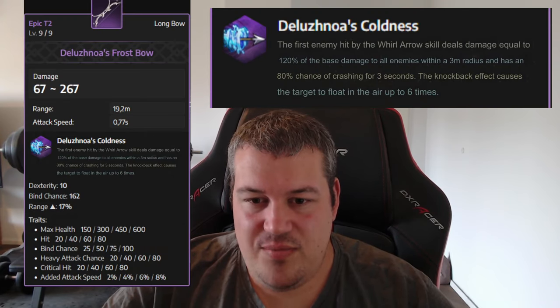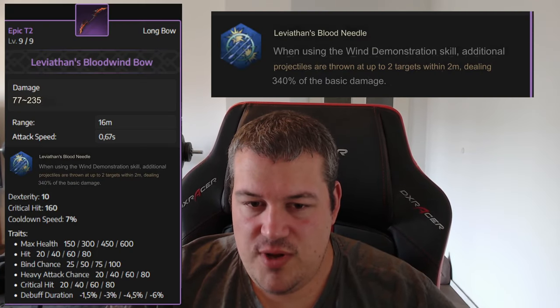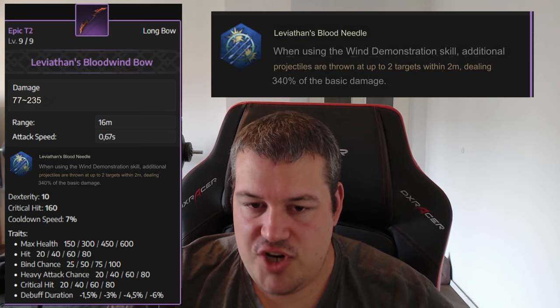The Delusenar's Thrust Bow provides additional CC in the form of an AoE, where your World Arrow can at an 80% chance apply CC to nearby targets — so I see this bow more in the bow-and-wand support version. Then there's the Olivia Trans Bloodwind Bow, where when you use it you get additional projectiles and it now hits an additional target close to your original one, with a pretty decent base damage of 340.